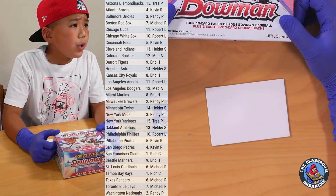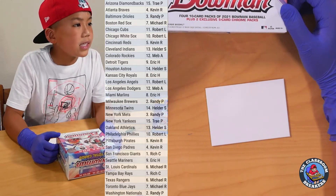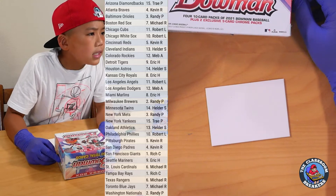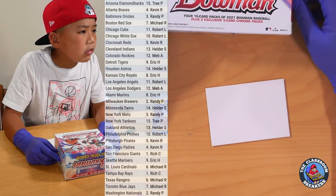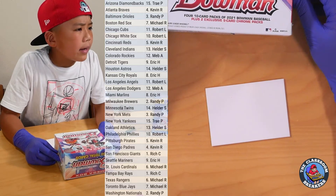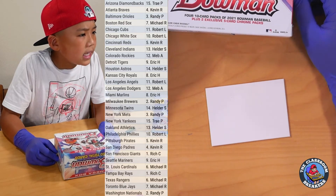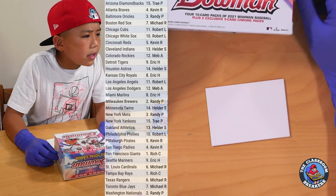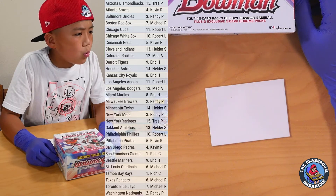So I'm going to read out the list really quick. Trey is going to get the Diamondbacks. Kevin is going to get the Braves. Randy's got the Oreos. Michael R has the Red Sox. Rob has the Cubs and the White Sox. Kevin has the Reds. Helder has the Indians. Meb has the Rockies. Eric has the Tigers. Helder has the Astros. Eric has the Royals. Rob has the Angels. Meb has the Dodgers. Eric has the Marlins. Randy has the Brewers. Helder has the Twins. Randy has the Mets. Trey has the Yankees. Helder has the A's. Rob has the Phillies. Kevin has the Pirates and the Padres. Rich has the Giants. Eric has the Mariners. Michael has the Cardinals. Rich has the Rays. Michael has the Rangers and the Blue Jays. And Randy has the Nationals.